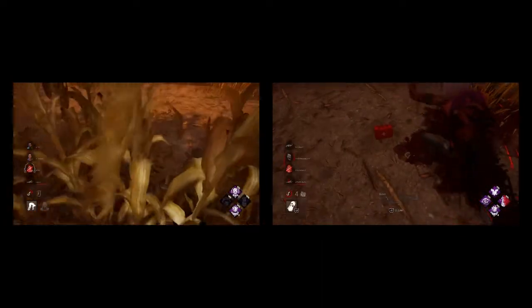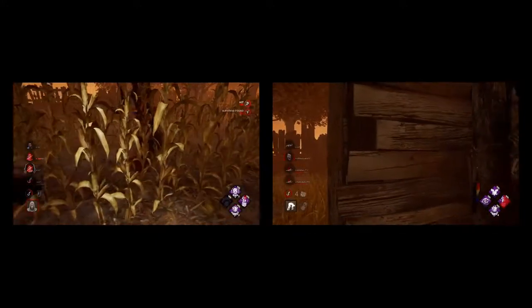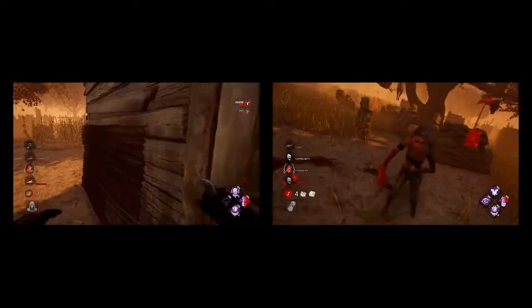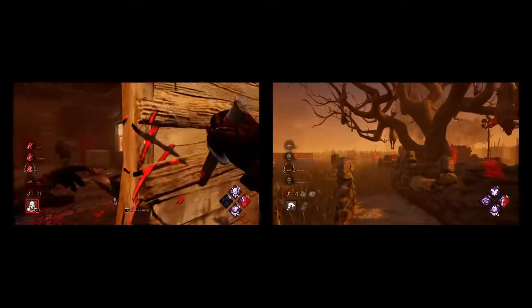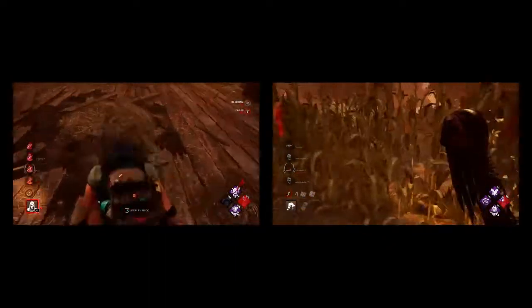Wraith's hit and run is much more sufficient and optimal than Ghostface's. Both can be strong, but Wraith can take on good teams — Ghostface really can't. Ghostface is literally a poor man's Wraith. I have no reason to believe Ghostface is any better than Wraith — Wraith is just way stronger.